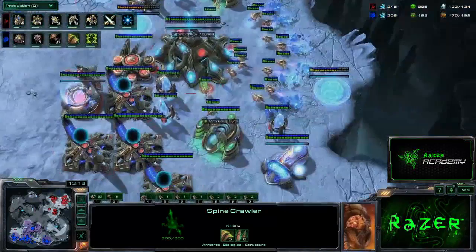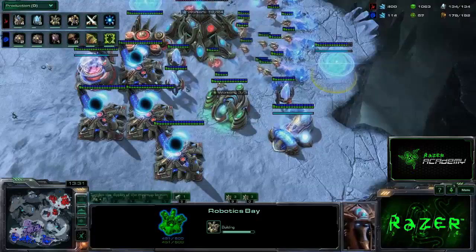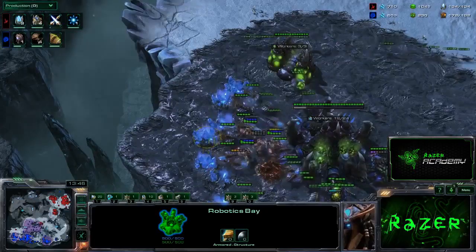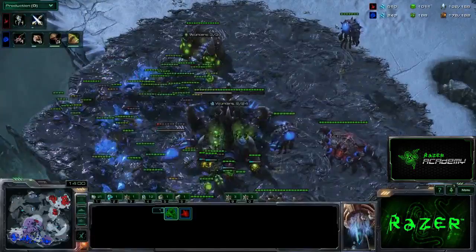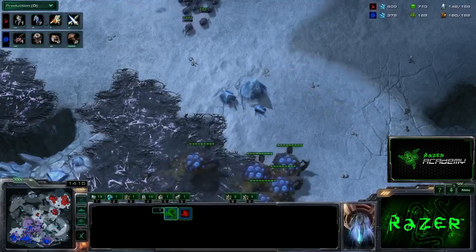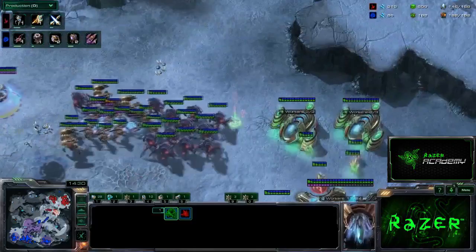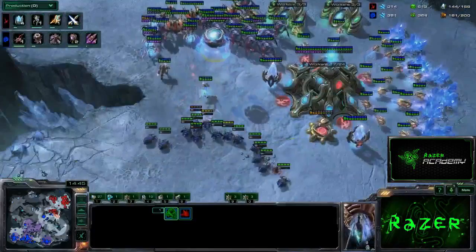My Swarm Host production has begun. There's a Robo Bay coming — this Overseer ran through his base and saw it, so I will be putting up a Spire shortly. I'm torn on the Corruptor vs. Viper response to Colossus. As you do have the Infestation Pit up for Swarm Hosts, you can go straight to Hive and Vipers require no additional tech. However, Corruptors can shoot down Observers and are the intended counter to Colossus. In this case, I'll be going Spire and heading toward Corruptor. My end-game composition goal is Corruptor Hydra Swarm Hosts — Hydras cover against Void Rays, Corruptors handle Colossus and Observers.